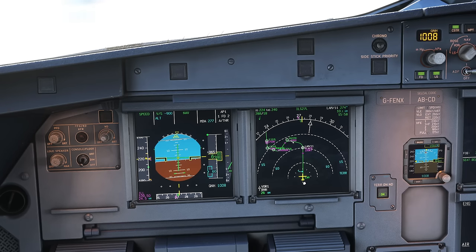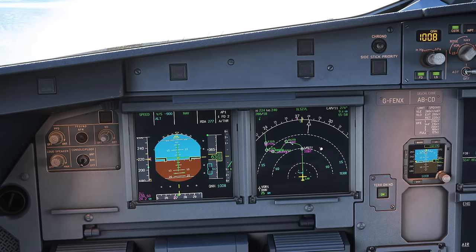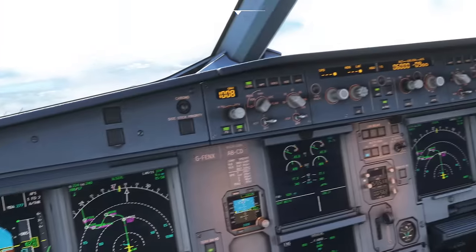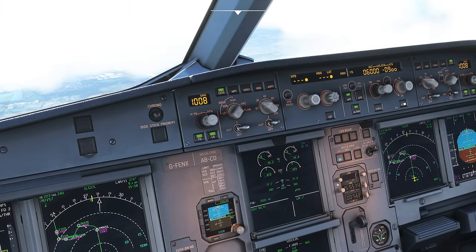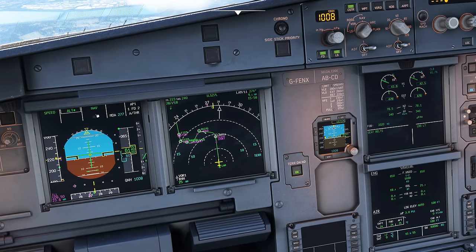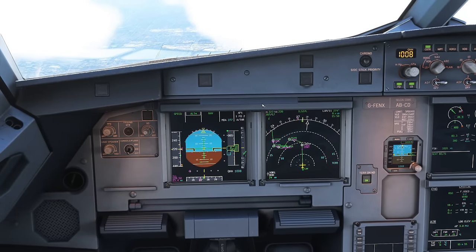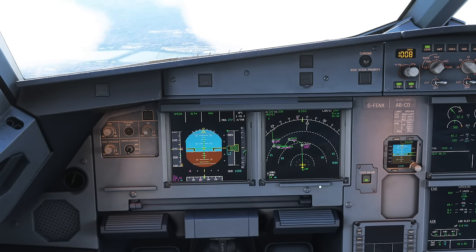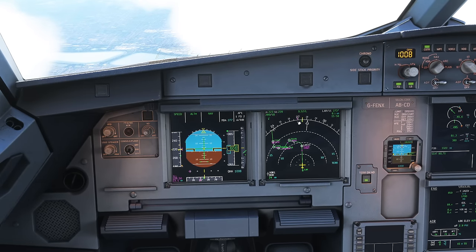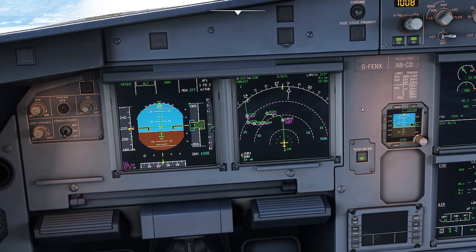Now it's going to level off at 6,000 feet. From here we could let the airplane fly around and join the ILS. Very straightforward - leave it in NAV mode. Once on an intercept heading I simply press Approach, and you'll see in blue 'glide slope' and 'LOC' armed. But I'm going to show you a different way of doing it, so don't arm approach just yet.